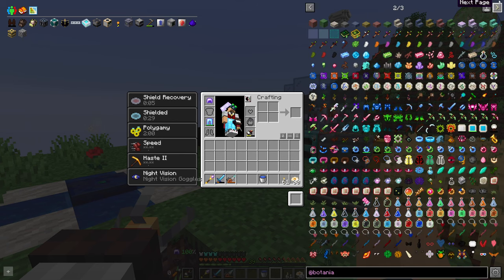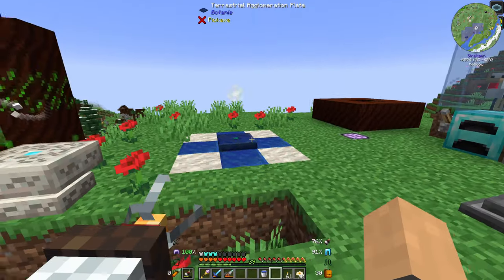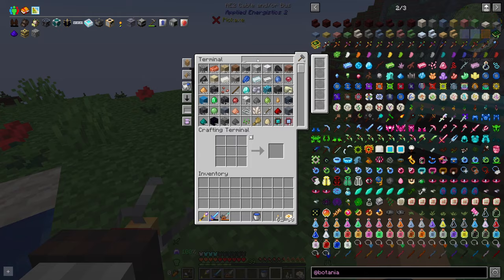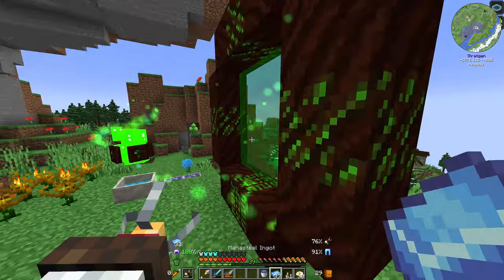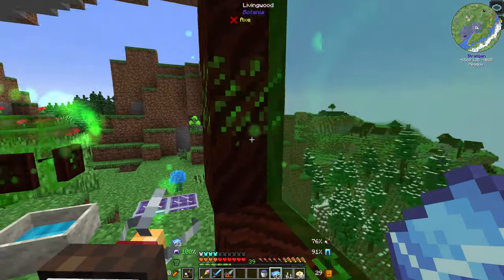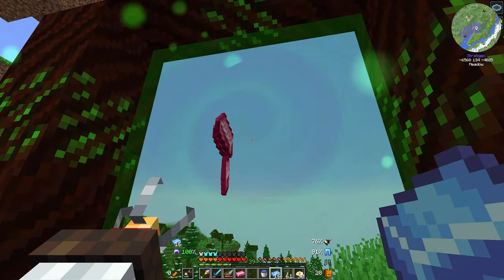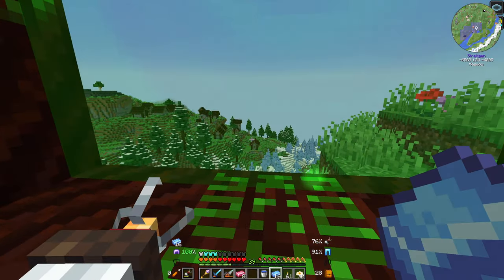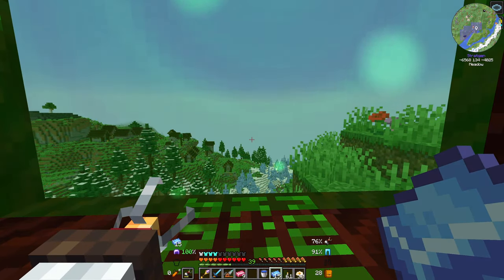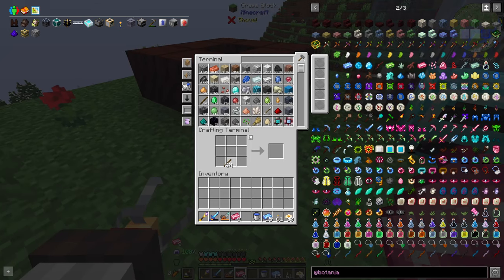So how do I get the pink ingots first of all? You toss two mana steel in, easy peasy. Let's toss some of that in now. So then I'm just gonna go ahead and assume it's a normal sword — it's not.